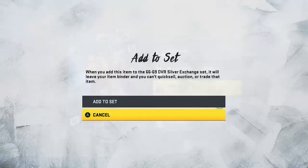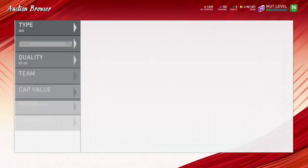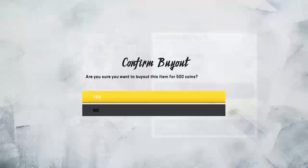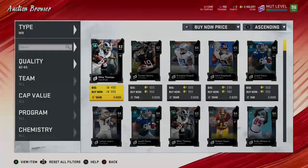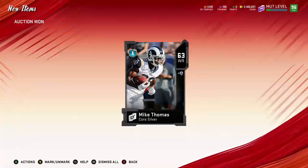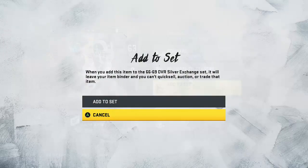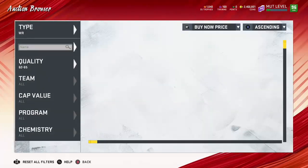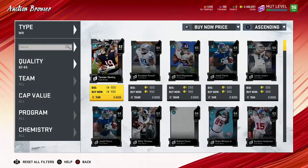We'll buy these two up and add them to the set. Make sure you guys are buying the low silvers because you have to exchange these for high silvers. There are some really good power-ups out there - Fred Warren is a really good one, Darren Waller is really good. If we pull Darren Waller I'm keeping him because I actually want his power-up. I've been trying to pull his power-up the past few days because I don't want to pay like 100k for it.